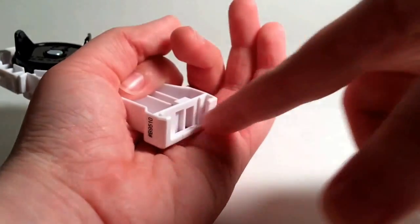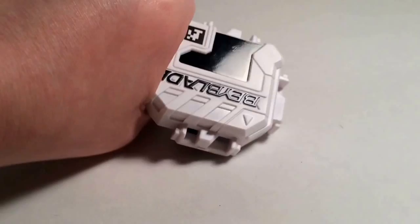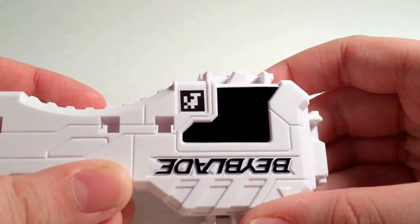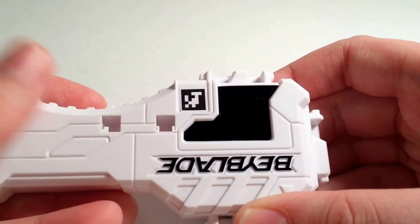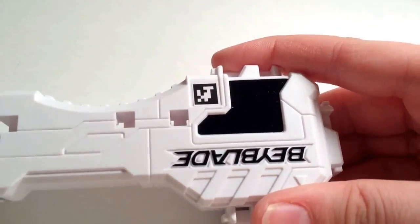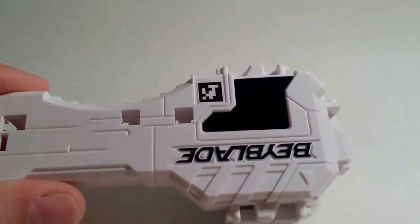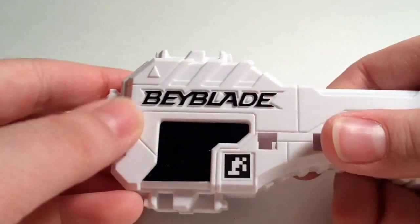I can't help but wonder why they didn't make this a bit longer, because then it would be a much better grip. My hand always feels really awkward around this area because I just can't push it down — that's the most I can push it down. Here's the QR code for you guys to scan in the app. All the codes are the same for every single Super Grip Launcher, unless they make a string launcher version.